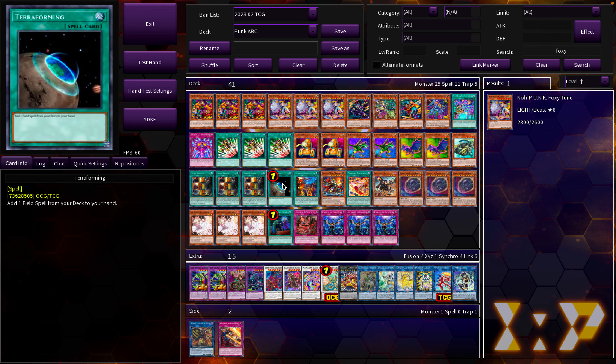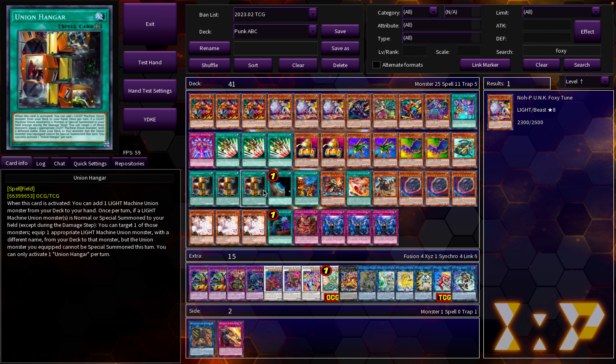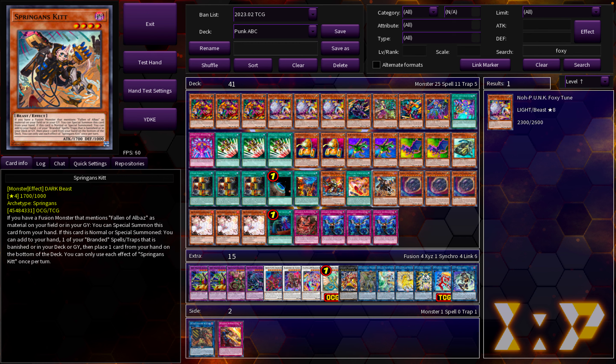Three Union Hangar and one Terraforming — the most important cards in the deck. We're playing one Firiom Discoliseum, which we obviously get off the Terraforming, and the Terraforming could technically also search the Jam Session. If we open Union Hangar, we can search Discoliseum off Ancient Fairy Dragon instead, which allows us to put an extra negation on board. One Firiom King Regulus to search off the Discoliseum. In ABC, this isn't only a negate — it's also an extender, because you can special summon the pieces you attach to Firiom King Regulus and link or synchro them off and get their effects.